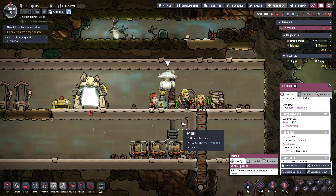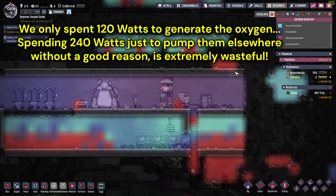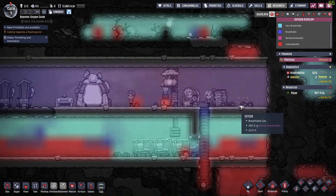you will be draining massive power and facing frequent power outages. They are a useful building in Oxygen Not Included, but should only be used when they are really necessary. In this case, they are not, because we have a much better solution,